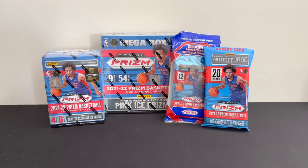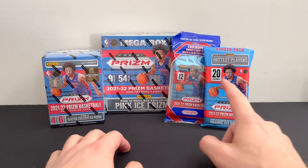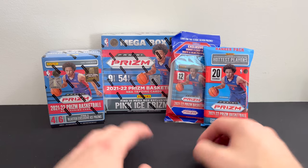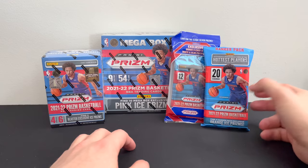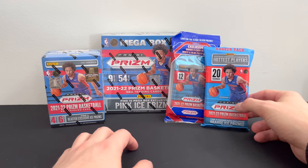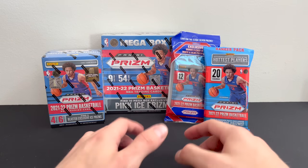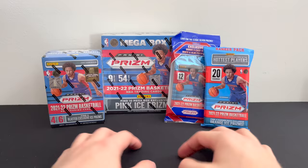Welcome to Naptown Training Cards, everybody. Today we have a wonderful selection of Prizm Basketball. We have a cello pack, hanger pack, blaster box, and mega box. We're going to be opening up everything, see how much we spent on each pack, how much we would make back on each, and go ahead and see which ones I would buy again and which ones I recommend — just my opinion. And just have fun opening everything.